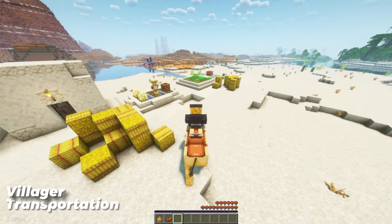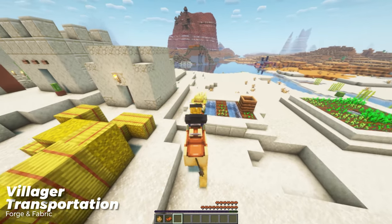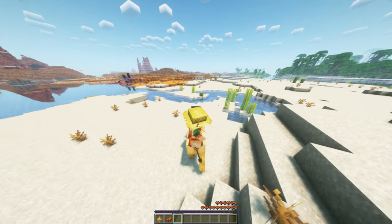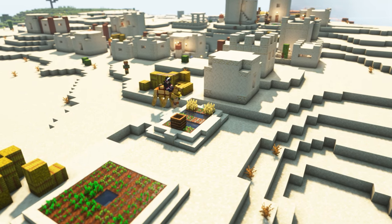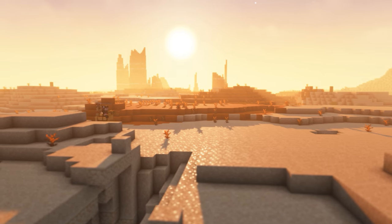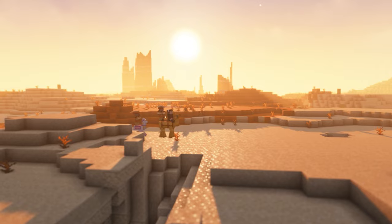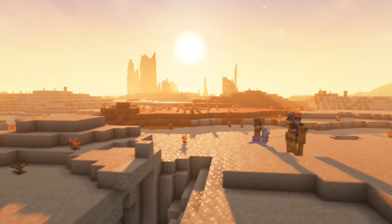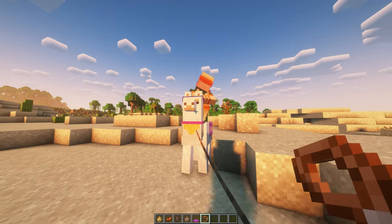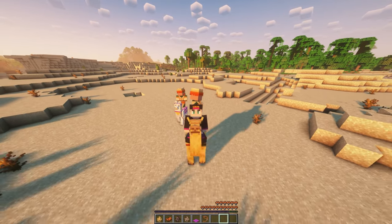Oh look, a lonely villager. It would be a shame if someone stole him. Quick George, run, we captured a live one! Villager transportation is a mod that allows you to move villagers on camels and llamas. And this is more convenient than having wheels on a car, a must need in everyday life. I love this mod and if you use 100% of your brain, you can attach a lead to a llama and then tow the llama with your camel.